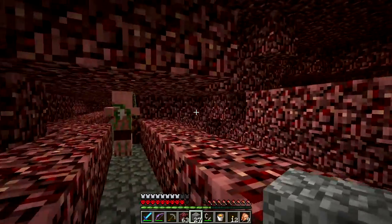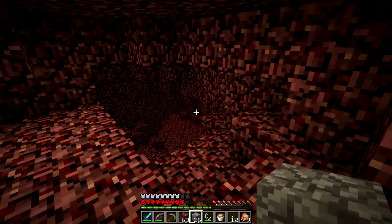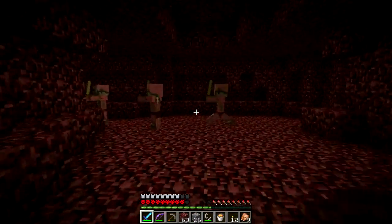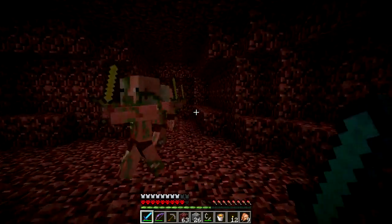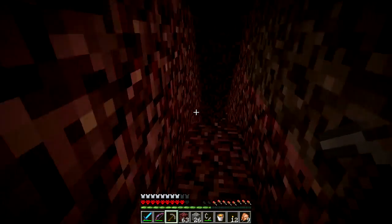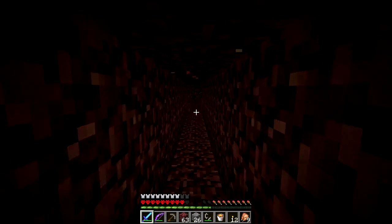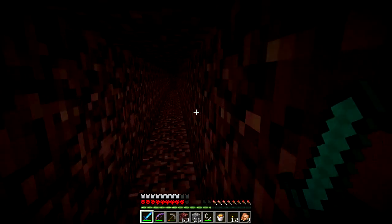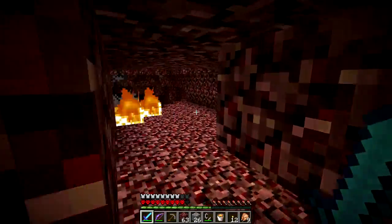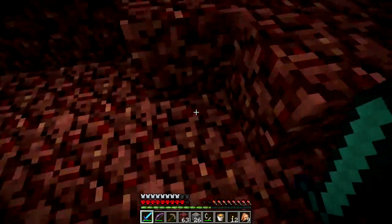These things are evil — worse than ghasts by far. I would bet I'll take more damage from magma cubes than from blazes on this adventure. You can easily kill a blaze without taking damage as long as you see it coming — hit them in the feet. It's like a skeleton but you have a four-second window before they even fire a shot. With skeletons there's no lock-on time — they shoot immediately when they see you.